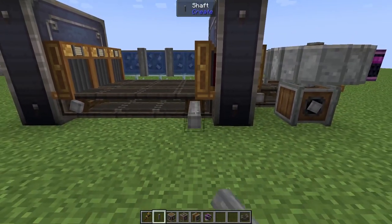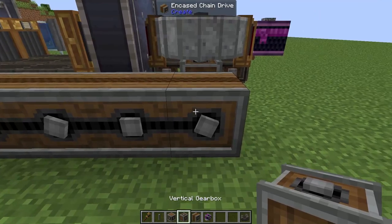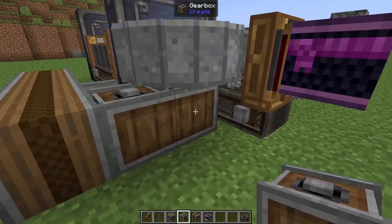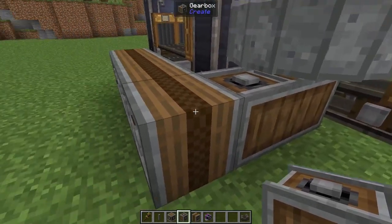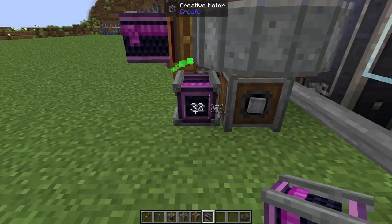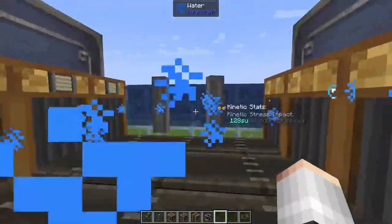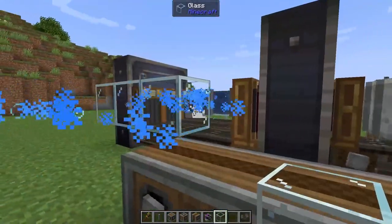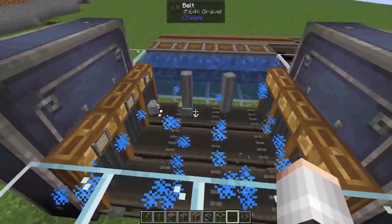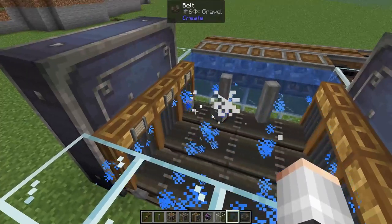On the opposite side of our fans we're going to add in a shaft, a chain drive, chain drive, chain drive, and one more. We'll take another gearbox and pop it on here because we want this to be the same rotation as this belt — we want everything moving towards the left. Adding one gearbox would flip the rotation, so we're adding a second one. All that's left is to plug this in and give it a little bit of speed — we'll go for a modest 64 RPM to begin with. I'll take some glass blocks and pop one here, here, there and there to block those particles from extending too far.